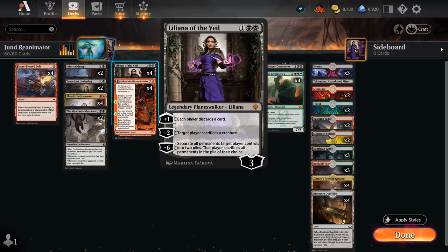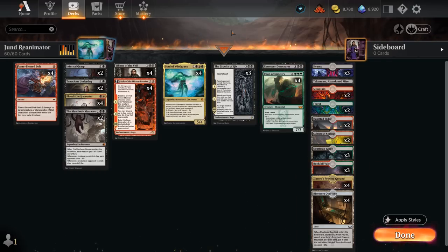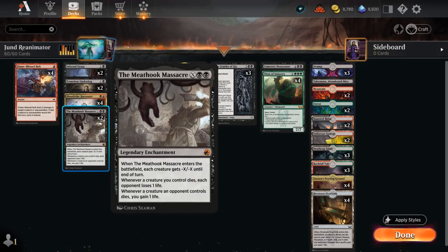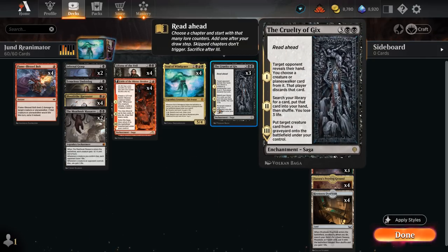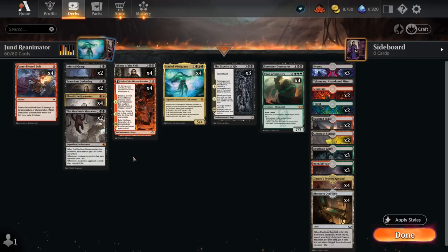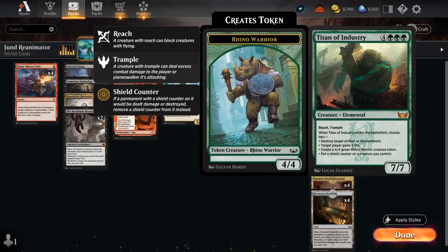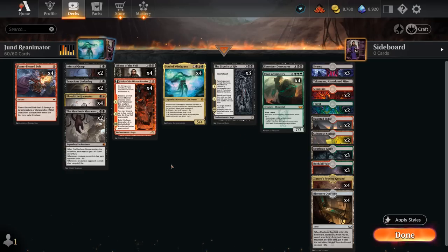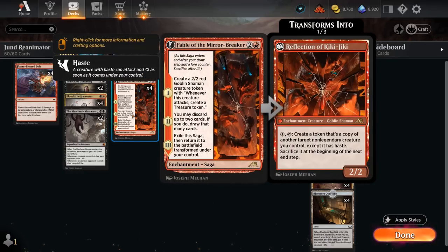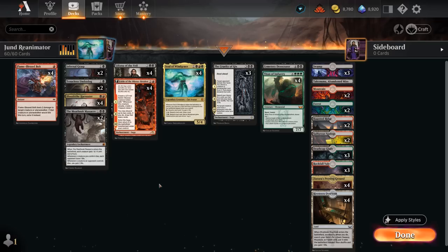Liliana's plus one makes each player discard a card, which can set up our third chapter of Cruelty by discarding one of our larger creatures. We've got a bit more spot removal with Infernal Grasp and two copies of Meat Hook Massacre, which can be a nice one to search up with chapter two if we need a sweeper. The Harvester is a great individual card with synergy with blood tokens, allowing us to discard at instant speed to get around a Graveyard Trespasser. We can also copy it with Reflection of Kiki-Jiki once we transform Fable of the Mirror Breaker — Reflection is awesome with Harvester, Titan of Industry, and Cemetery Desecrator, all of which have powerful enter-the-battlefield abilities. The Shaman can also help make extra mana with a Treasure token.